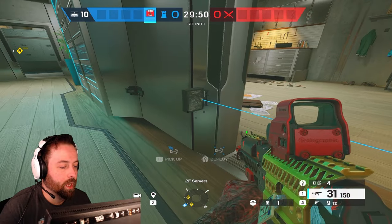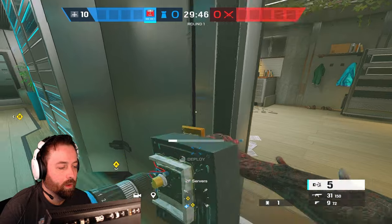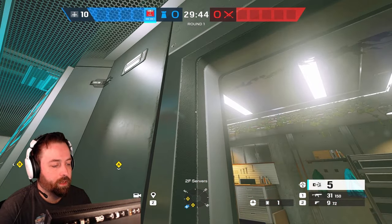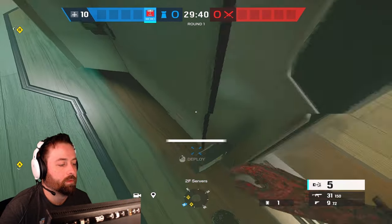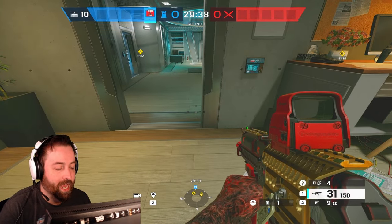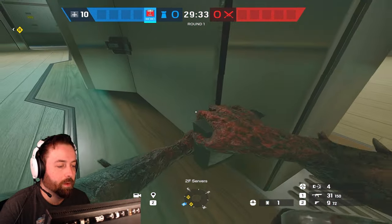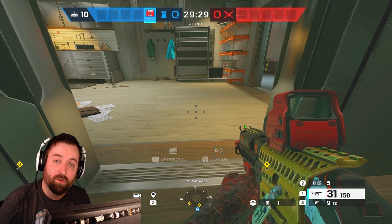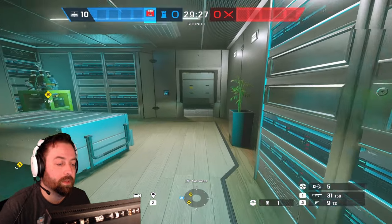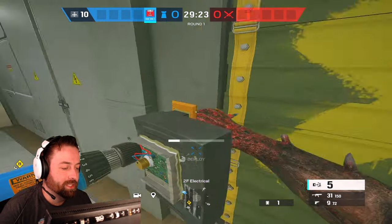As Capitão, you just place the trap on a door — whatever height you place it at is where the trap will trigger. Most of the time you want to place them low. If an attacker walks through, they take damage. They can shoot them off with just one bullet, but you can only place them on doorways or windows.